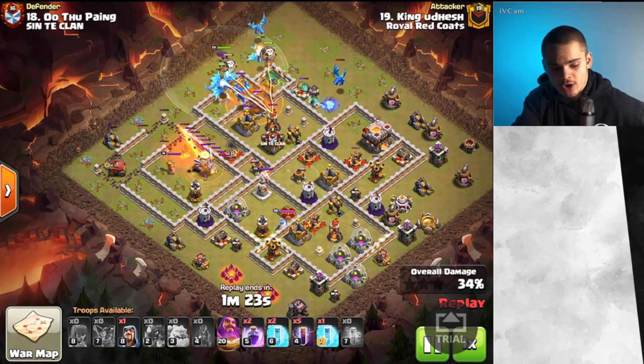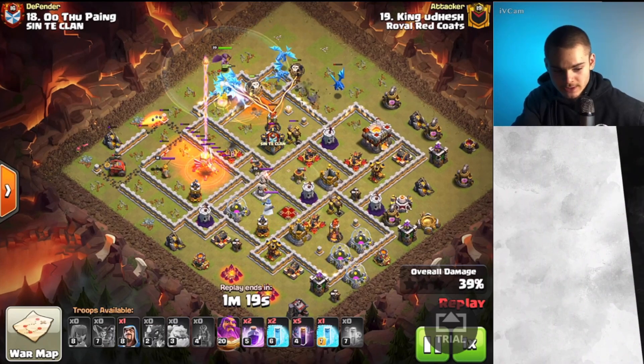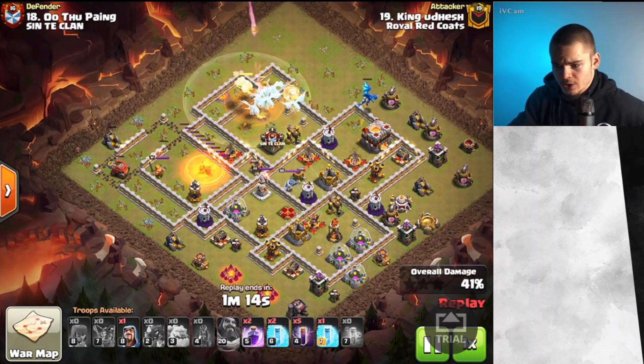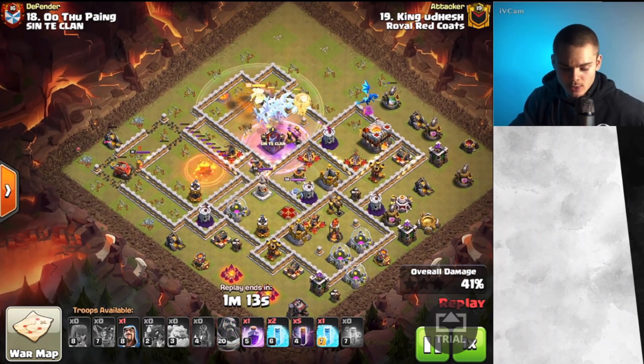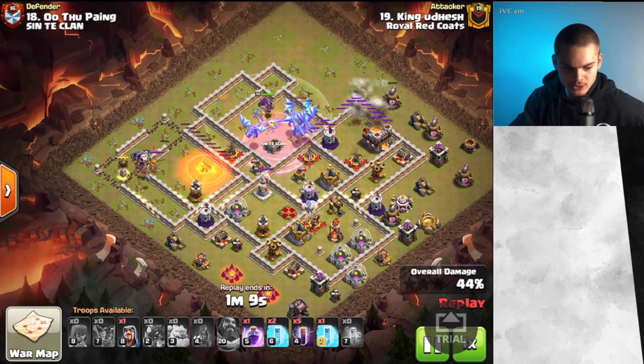E-Drags are strongest when they have spell support. Our Flame Flinger is right about to take down the Eagle Artillery. We're going to use the Warden Ability soon — yeah, there you go, Warden Ability right there, as well as a Rage Spell. And it's just going to continue going through the base just like so.